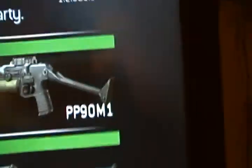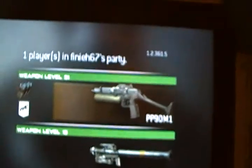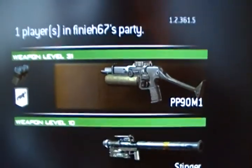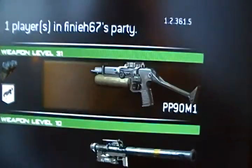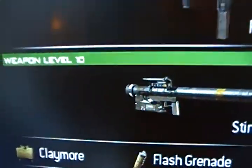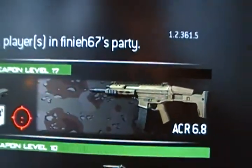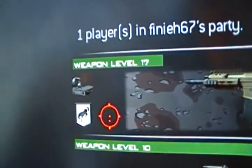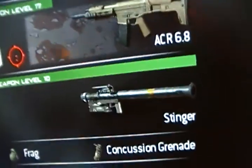I was using Support and I had the Stinger shooting stuff down. That right there is a beast class. The PP90 M1 is one beast gun if you want to use it — that was the class setup I recommend. Between that one and the ACR class, the ACR is a lot better with the red dot.